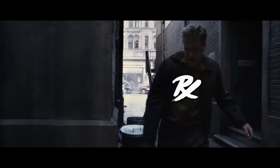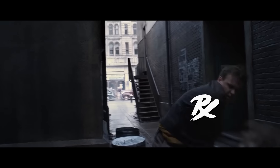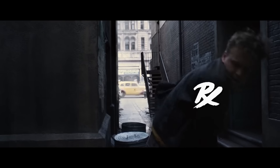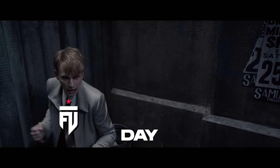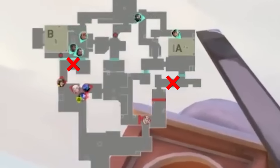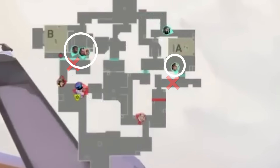Paper Rex have all the momentum, but FUT are world-class players — it's going to take a lot more than that to take them out of this game. But they're tired of fighting the mains and are focusing on creating presence mid to alleviate some of the swing pressure before hitting a site.